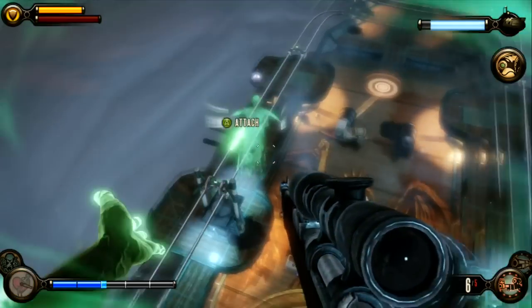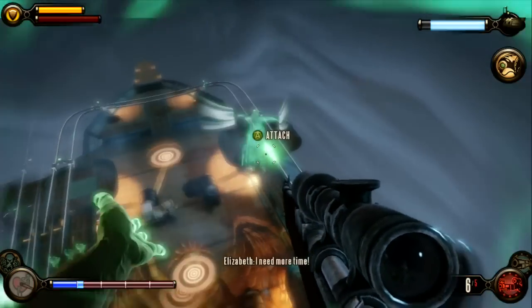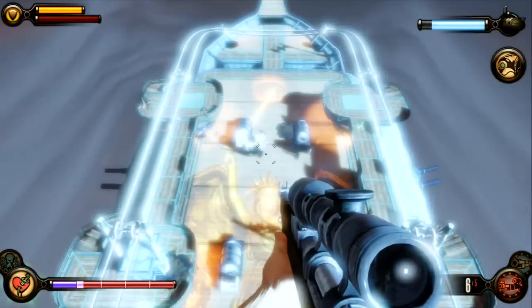As you can see, we have two RPG enemies here — one on the left and one on the right. You can shoot them from all the way up here, no problem. You want to put the Possession vigor on them, which will take them out of the battle permanently.